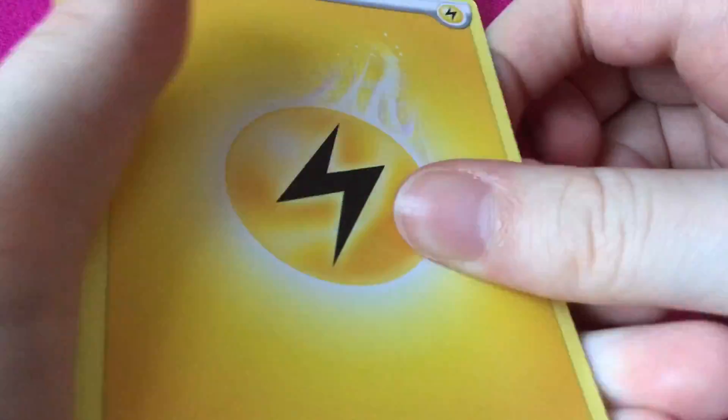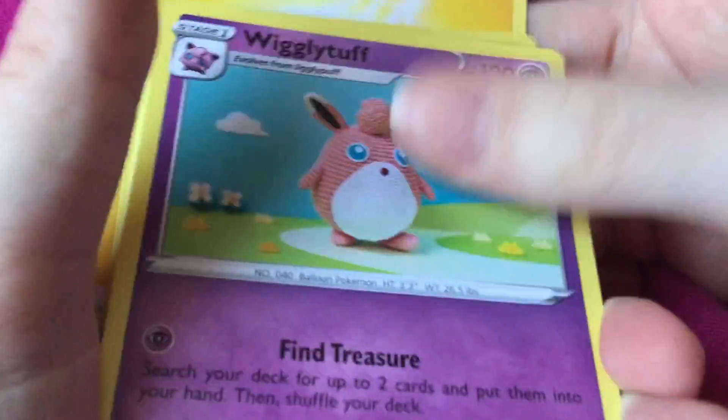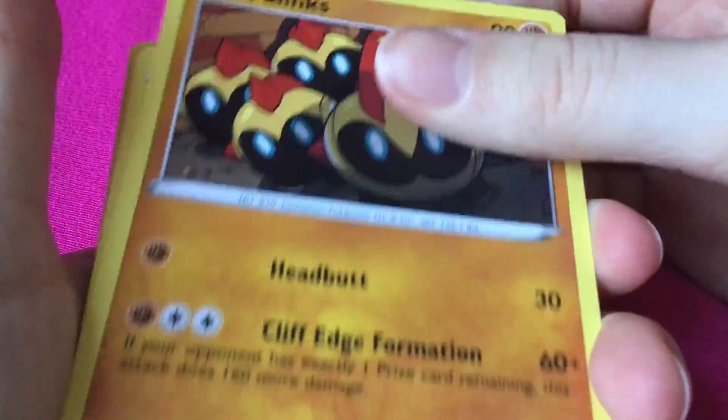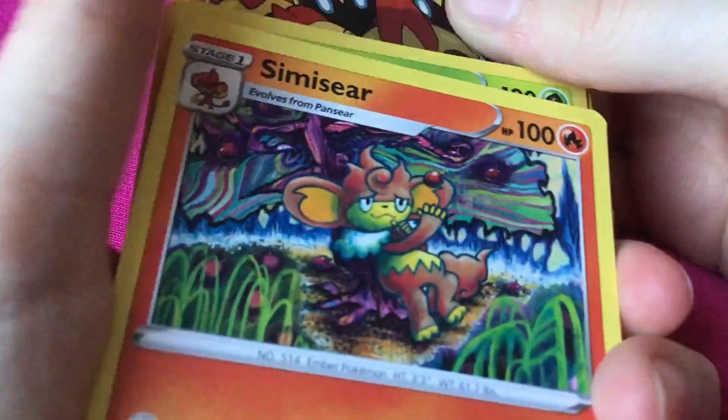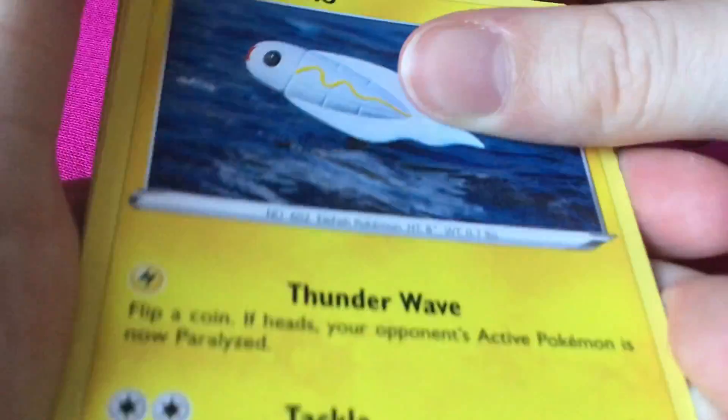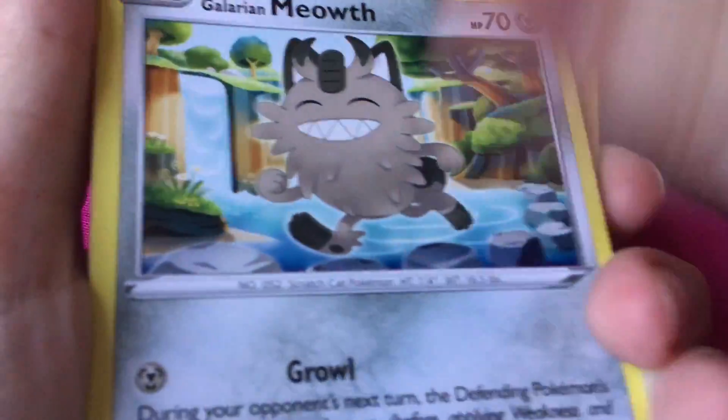So we got an Electric Energy, you almost saw Wigglytuff, the Lynx, Simazir, Tynemo — that was the card I saw, and then I did the pack trick — Galarian Meowth.